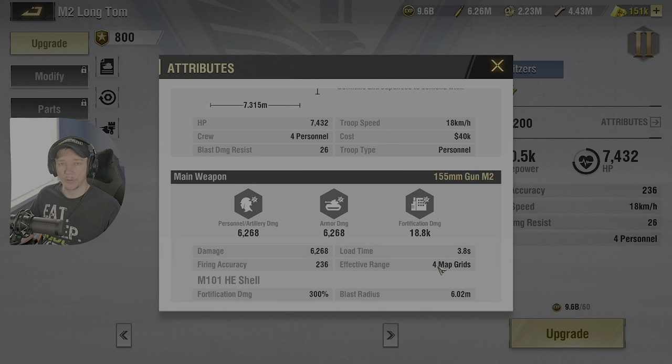Effective range — I confirmed from Lilith support a long time ago — this value is simply a display value for map grids that used to show a kilometer range, which was only for visual display, not the actual range. Both units are equal in firing distance. Accuracy is 236. The second number to remember is fortification damage of 300%.